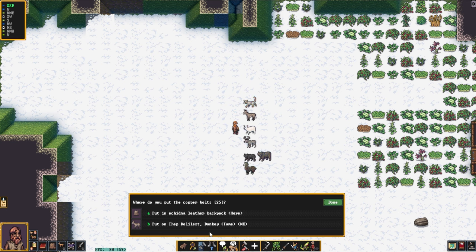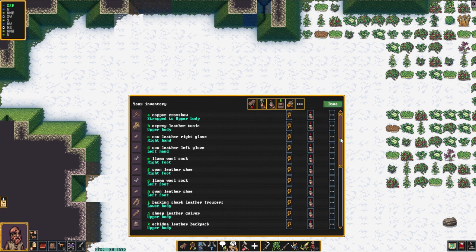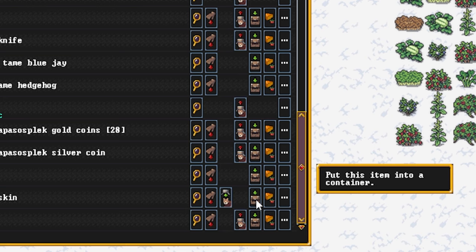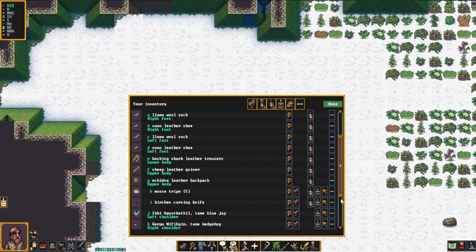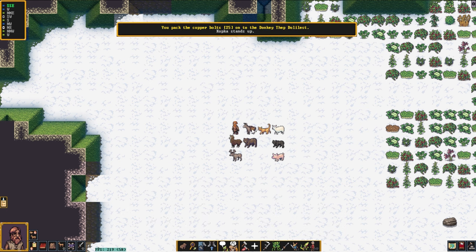As far as riding your pets goes and using them as mounts, that depends on the size of your character. For this human the only creature that's big enough to ride is the grizzly bear, because I forgot to bring horses. To use a pet as a pack animal, press I on the keyboard or click the inventory button in the bottom left. I'm going to use this yak leather water skin as an example — I'll click 'put this item in container' and then click on the donkey. I can then open my inventory again and add my copper bolts to the donkey as well.